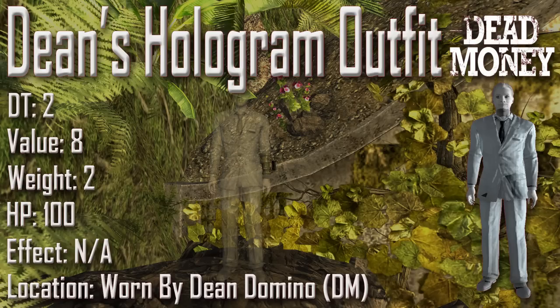Next we have Dean's hologram outfit with a damage threshold of 2, a value of 8, a weight of 2, an item health of 100, and no applicable effects. It can be seen being worn by Dean Domino as he is performing on stage during the quest Curtain Call at the Tampico. As you can see it's a completely white suit with a black tie, and of course it's transparent because it is holographic. This holographic effect passes on to your character. Dean's hologram outfit also comes from the Dead Money DLC.